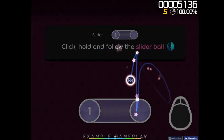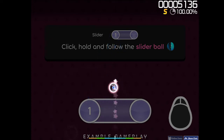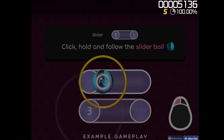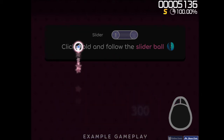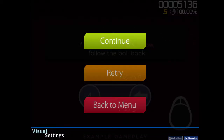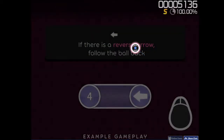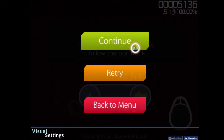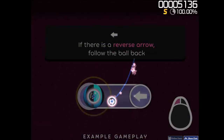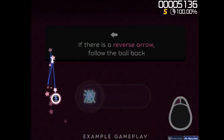Sliders build on circle mechanics. Click on the start position just like a circle, then keep holding the mouse button as you follow the ball at a predetermined speed along the track. If a slider has a reverse arrow, you'll need to follow the ball backwards too.